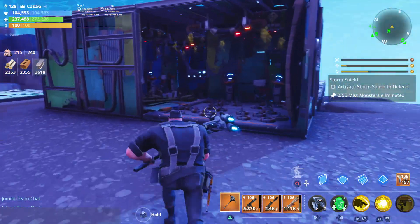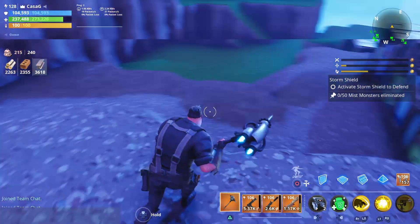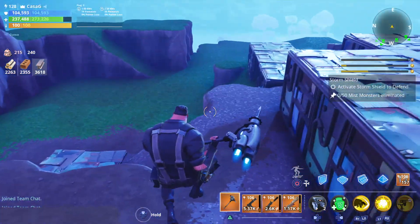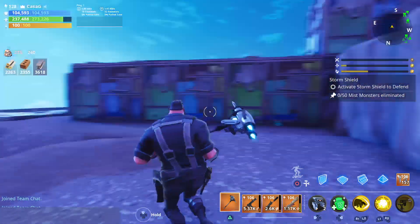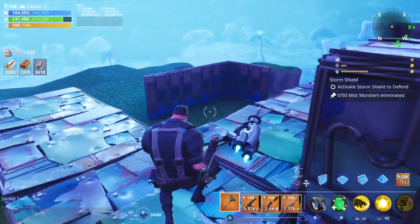Now that we know where they're going to spawn, we can get into the actual trap tunnels. I've already built them here — they're quite small trap tunnels. They spawn down there and a few could come up this bit here. There's a side ramp which you just want to block off, like I have done, and that will mean all the husks come through our trap tunnels in the middle.